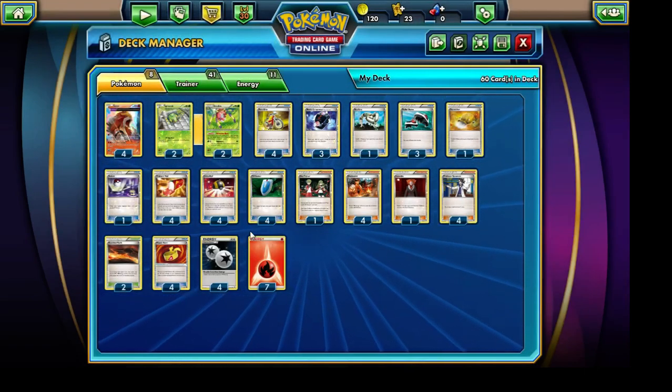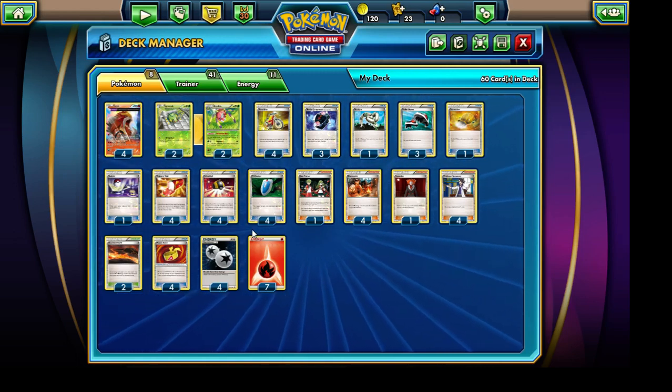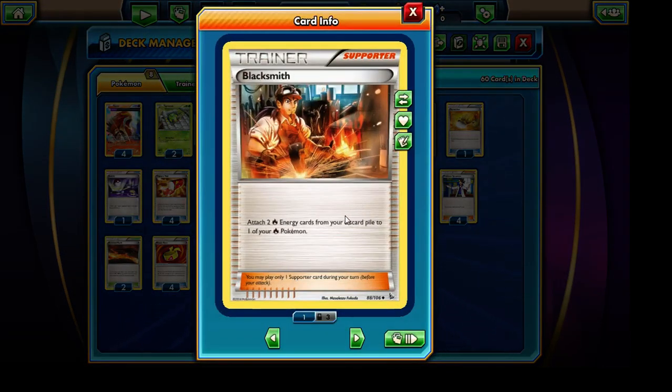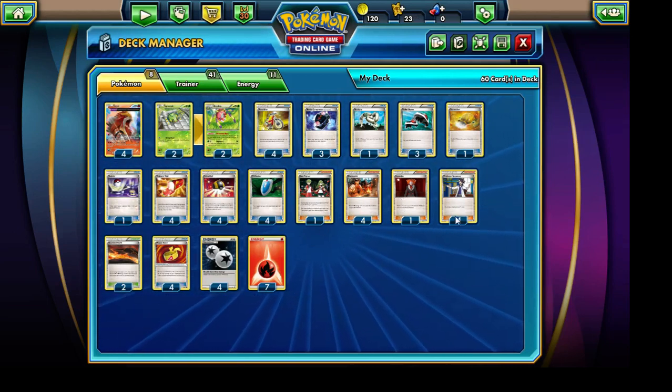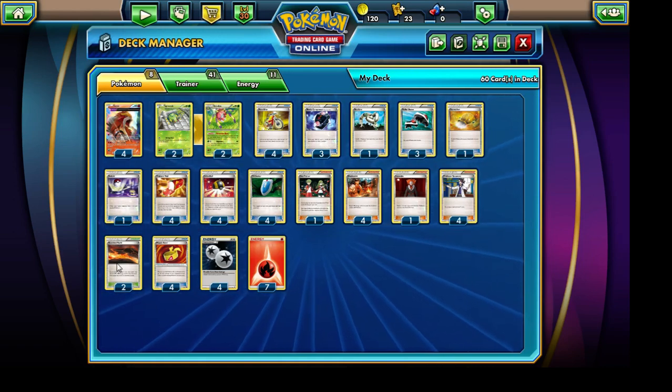4 Ultra Balls allow us to grab any of the Pokemon we need — either those Ariados or those Enteis. 4 VS Seekers, very, very important. And 4 Blacksmiths — a huge and important card in this deck. It allows us to attach 2 Fire Energy cards from our discard pile onto one of our Fire Pokemon. This is essentially the mechanism that allows us to get that Entei strategy going nice and early. We also have a single copy of Lysander, 1 Ace Trainer, and a total of 4 Sycamores. It doesn't seem like we have a whole lot of draw support, but keep in mind that we do have the Roller Skates, the Acrobikes, and the Trainer's Mail, so we'll definitely be able to blaze through our deck.